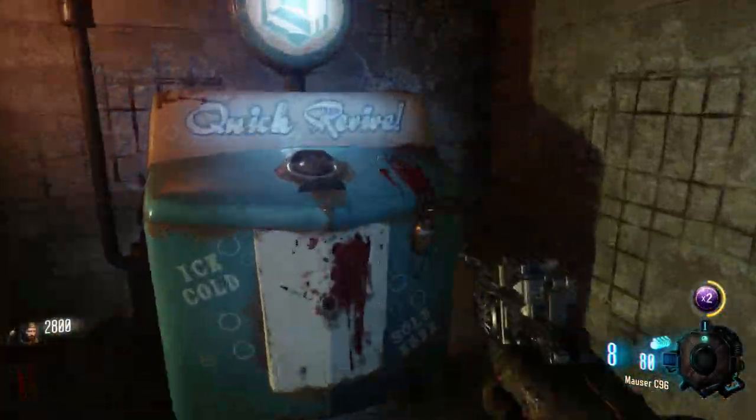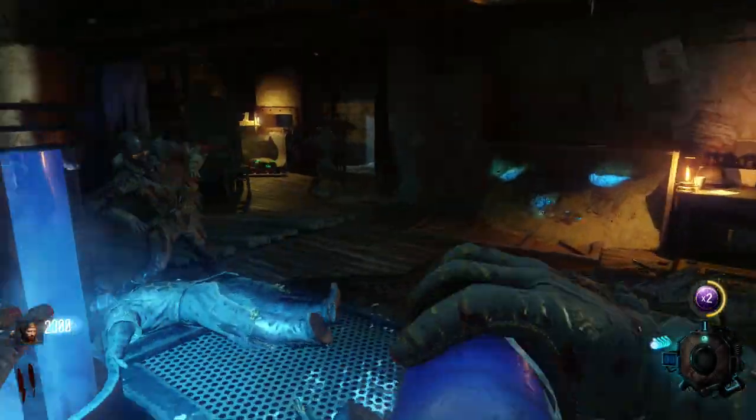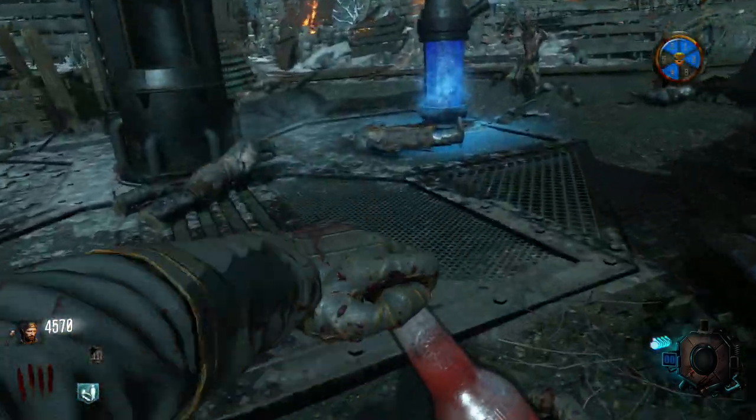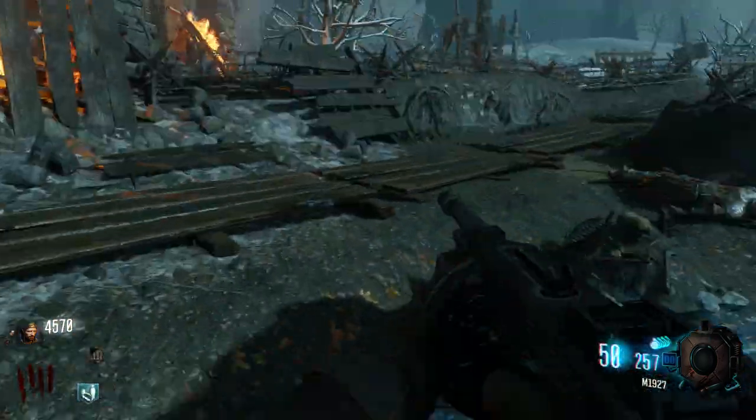So what's going on guys, Predicate here. Today I'm going to be showing you how to get 9 perks in all 16 locations for the red dig sites on the brand new Zombies Chronicles remastered map, Origins.